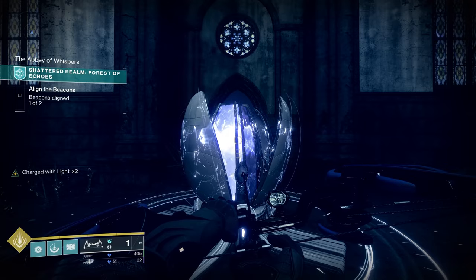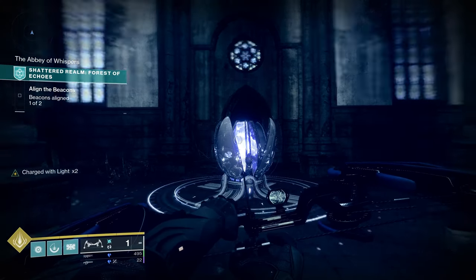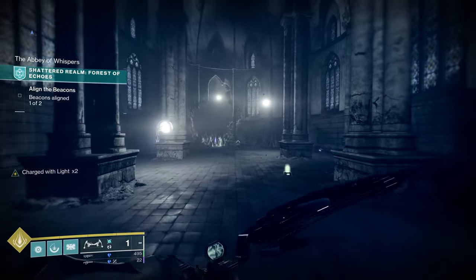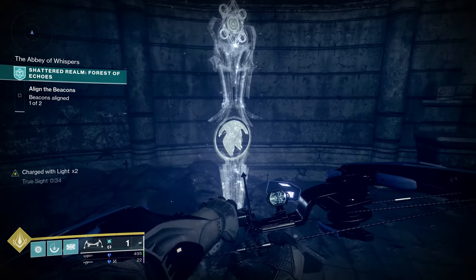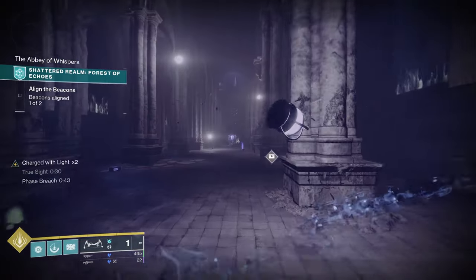Now that we've cleared Beacon 1, we're going to go through the big rotation that Beacon 1 unlocked. First one: if you're facing the beacon, turn around 180 degrees. We're going to grab two little buffs here. The nice thing about the extended duration is nothing is too pressing anymore. Grab your Truesight, grab your Barrier Breach.